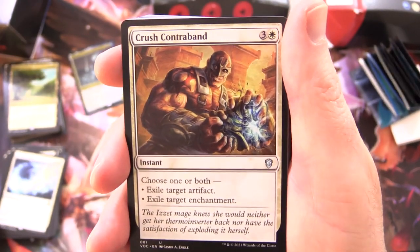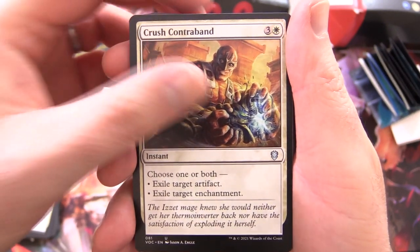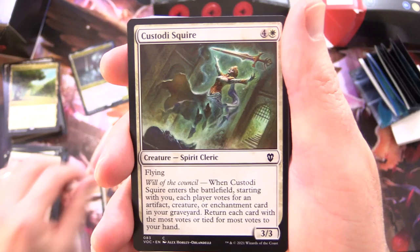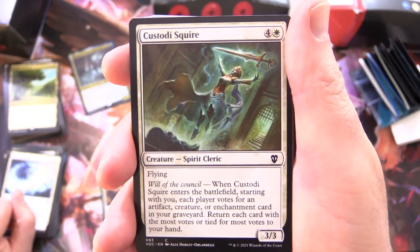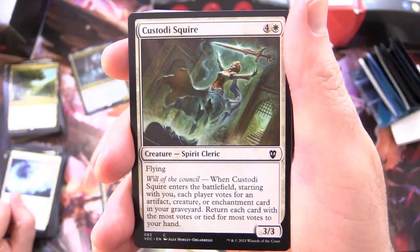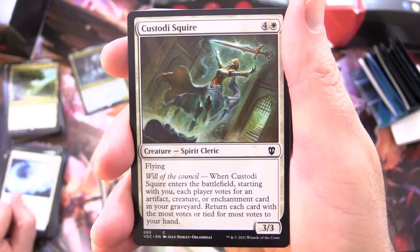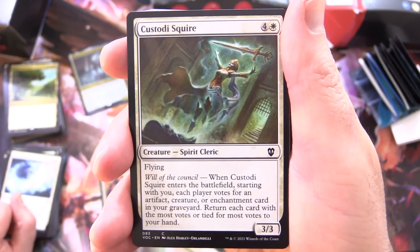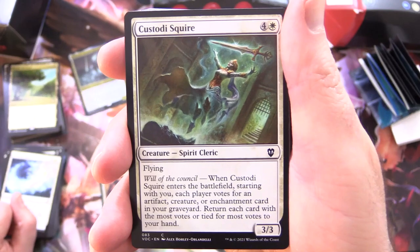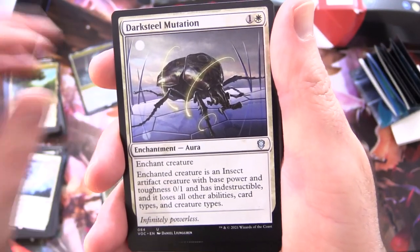Crush Contraband - instant for 4: choose one or both, Exile Target Artifact or Exile Target Enchantment. Custody Squire - creature spirit, 3/3 for 5 with flying, has Will of the Council. When Custody Squire enters the battlefield, starting with you, each player votes for an Artifact, Creature, or Enchantment card in your graveyard. Return each card with the most votes to your hand. Sounds like a fun mechanic.